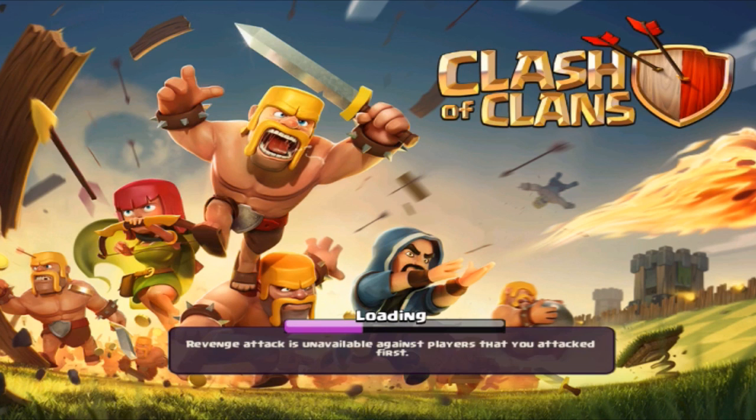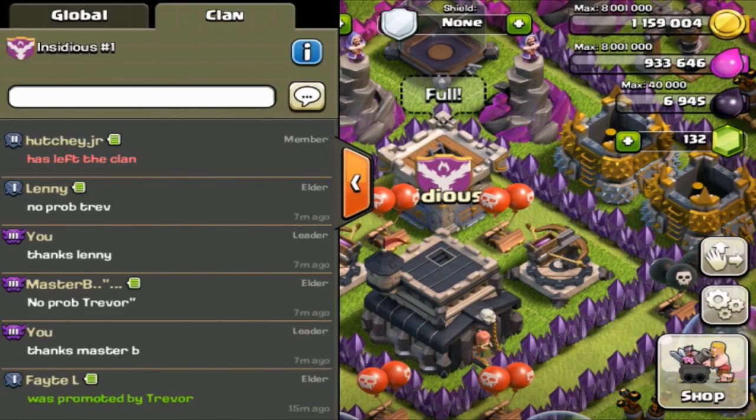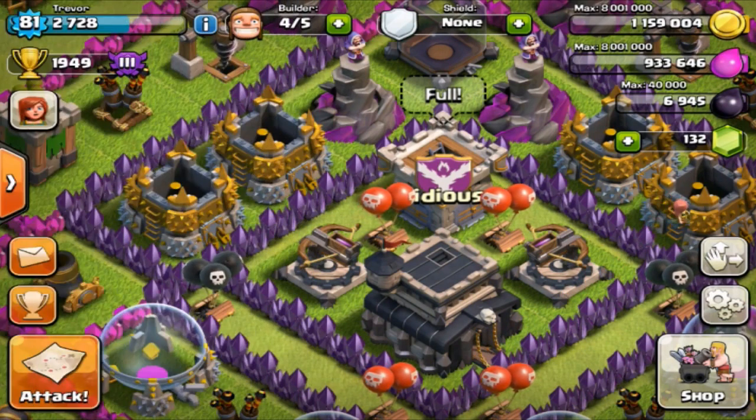I'm going to show you the base that I have right now. I kind of sound weird — I'm getting a little cold. Today I'm going to show you my kind of hybrid base. It protects the town hall pretty good and it kind of protects the resources pretty good. It's kind of for farming, but you still want to stay at a higher trophy level.